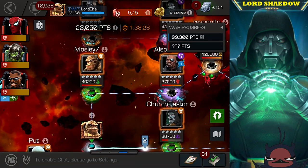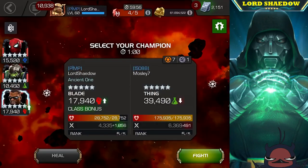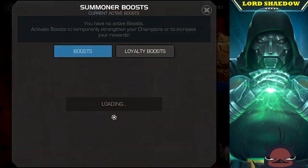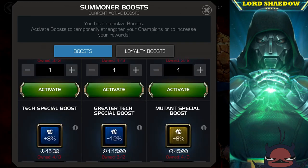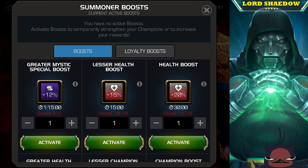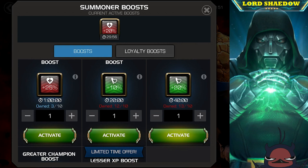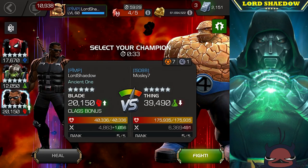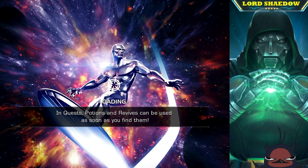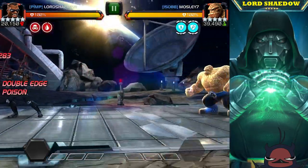Here we are on the mini island and I said, I haven't given Blade a workout. I had scouted out and saw Thing there and said perfect. I don't think anyone had great options for Thing — there are plenty in our alliance who can beat him with various champions, but Blade does really well against Thing, so I boosted up a bit and went in.